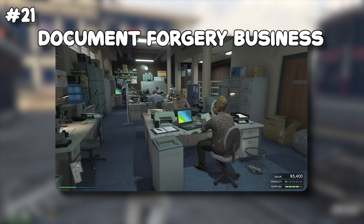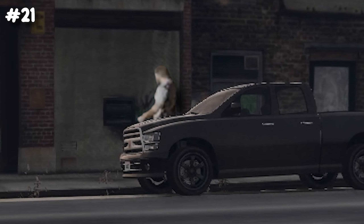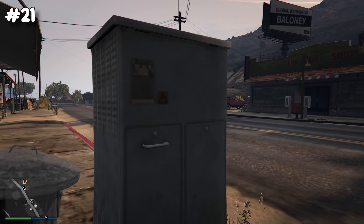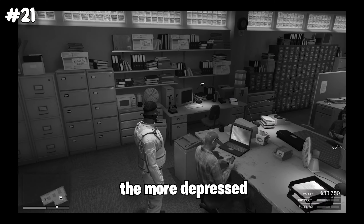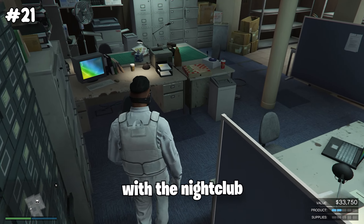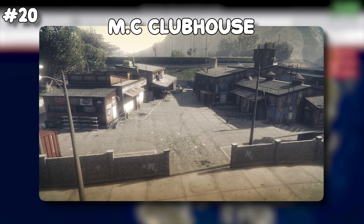Starting off the list with the document forgery business. The location is all the way off the map where no one lives. You barely make any money with this business — the more time you invest, the more depressed you get. The only reason to get this business is if you want the benefits with the nightclub and salvage yard, otherwise just skip it.